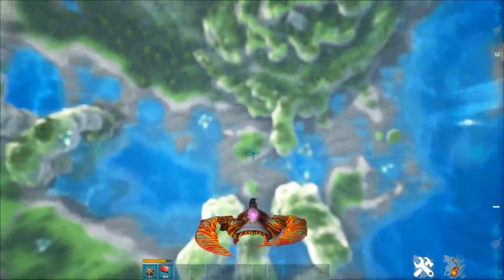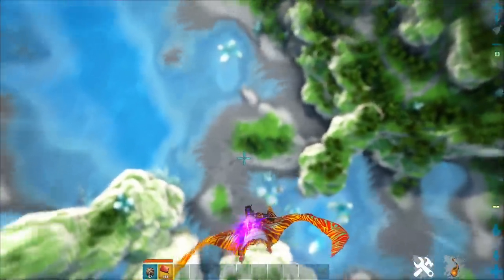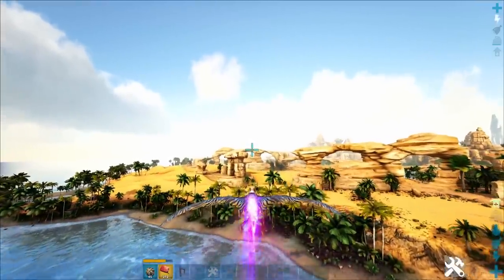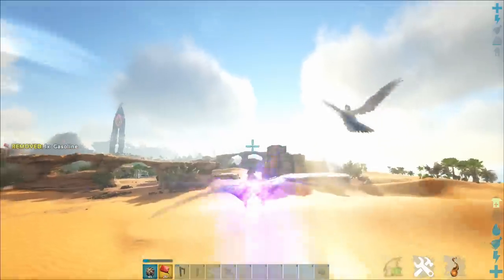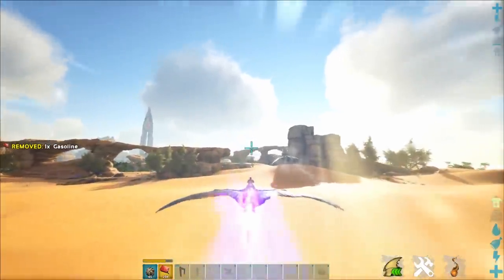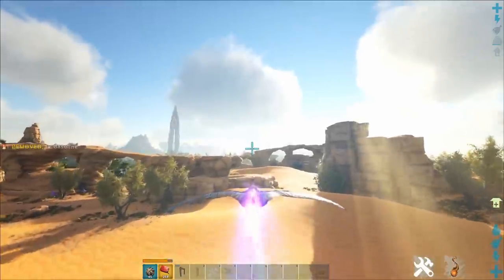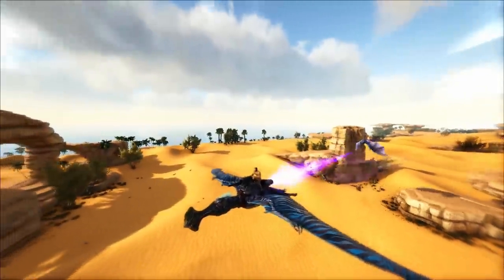Let's talk about speed — how fast is this thing with a jet booster on its back? We raced the Tropiognathus against the fastest flyers in the game. Against the Griffin, it was fairly close, but the Tropiognathus was typically a little faster. Against a Frost Owl: not even close — the Frost Owl gets smoked. Against a Pterodactyl: not even close. Against a Wyvern: not even close, you get smoked. The Tropiognathus is the winner — it is now the fastest flyer in the entire game, period. This is truly going to change the meta.